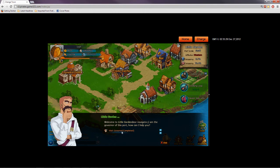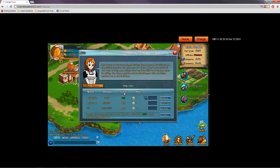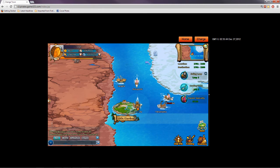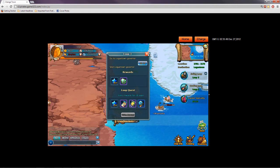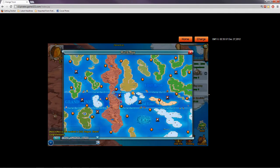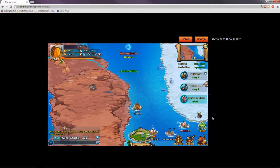We arrived at Little Garden — the governor welcomes us with some presents. We'll go ahead to the bar and get ready to sail again. Back on the Grand Line, we have a sailing loop and a cooking loop. The sailing loop wants to go back to Logetown — that's pretty close. The cooking loop wants to take us to Drum Island, so we'll see that path in a second.